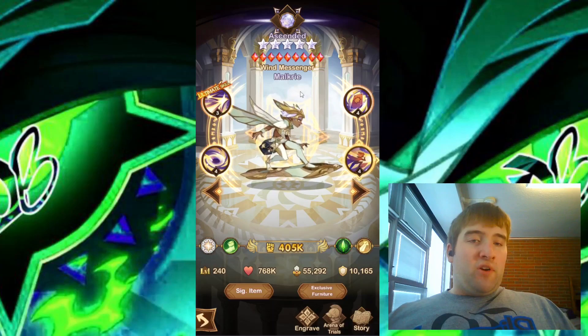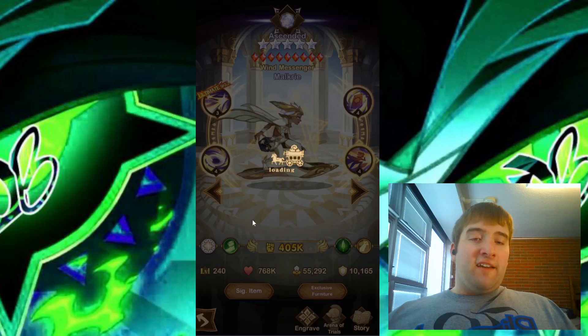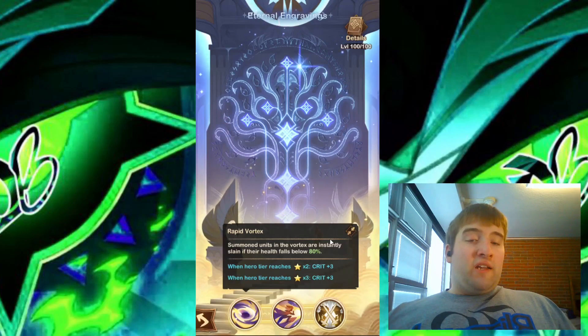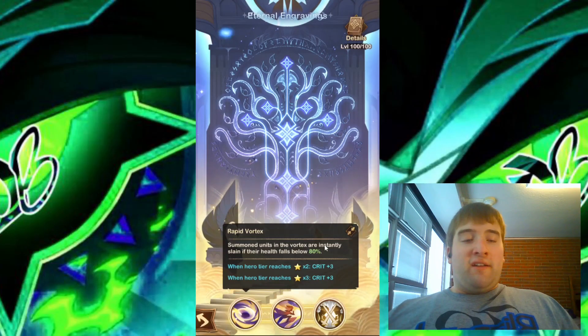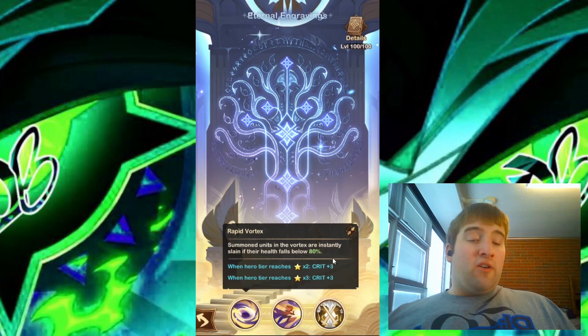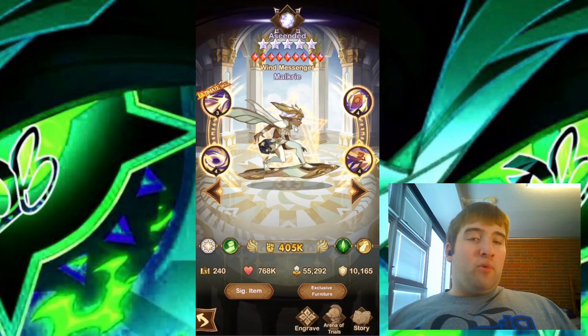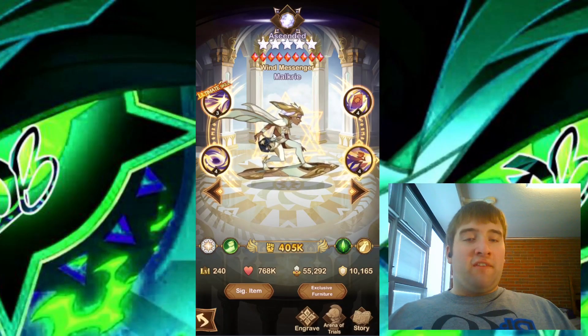Overall, her skills sound really good as well. I'm especially liking the signature item and the first engraving skill. I feel like this could do a lot, especially for heroes that summon a lot of summoned units, like Grizzol — I feel like this could be a pretty good counter to that if it works out well. Overall I feel like she could provide quite a bit of support to allied heroes while at the same time doing a little bit of damage as well.